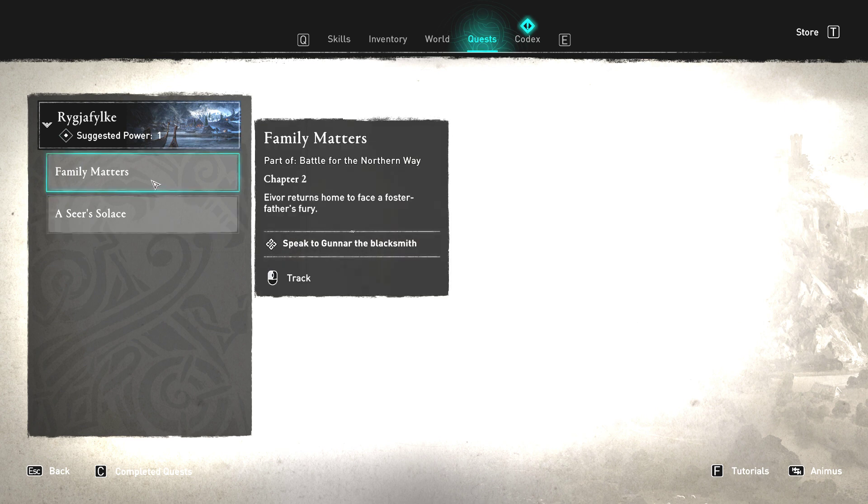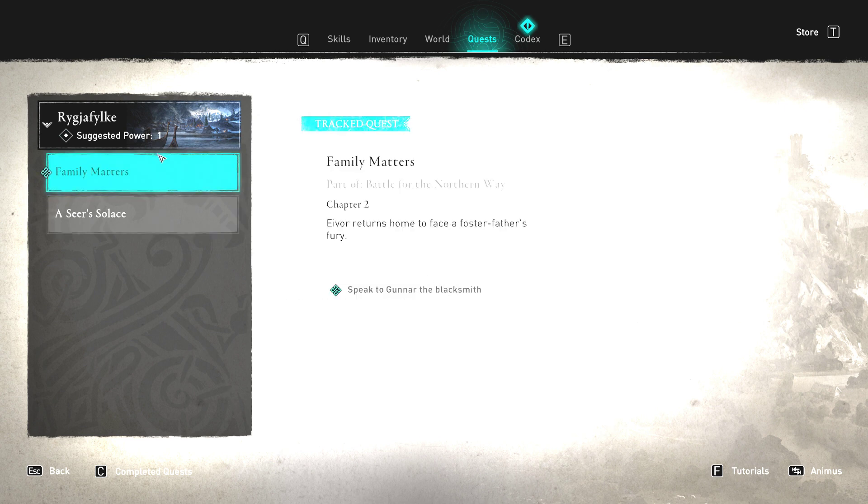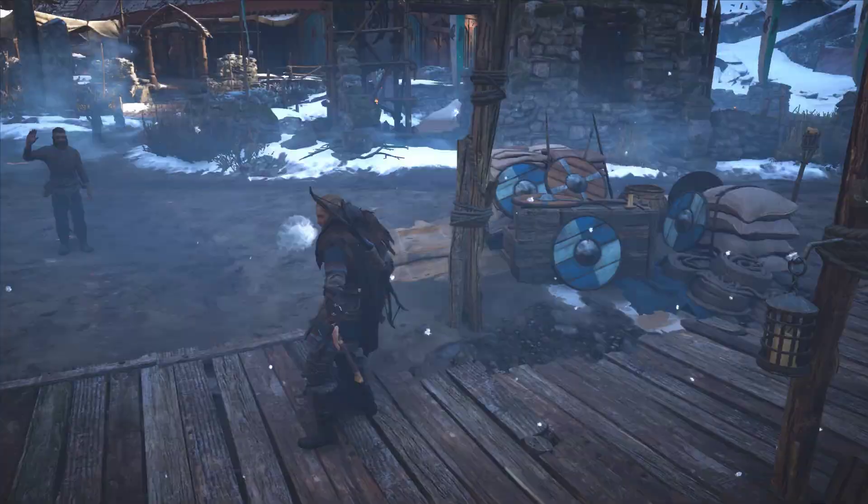I think we'll do Family Matters, because I'm pretty sure this is how you unlock some of the bonuses from the Ultimate Edition. Ivor returns home to face a foster father's fury — beat to Gunnar the Blacksmith.